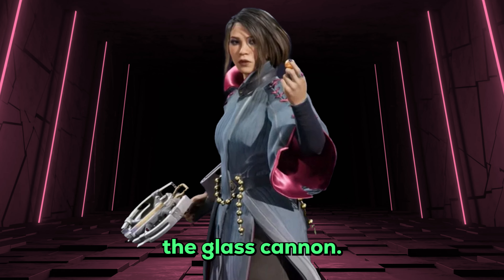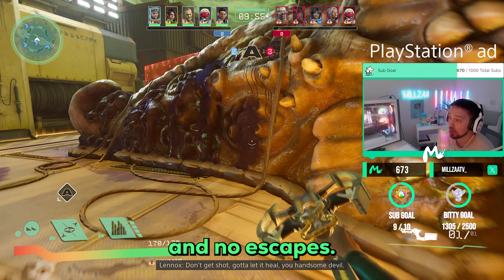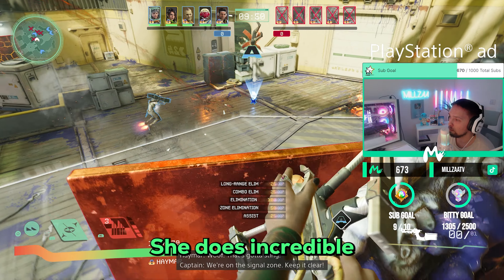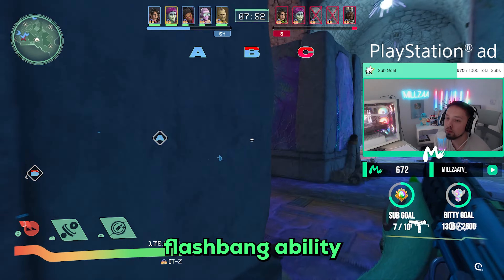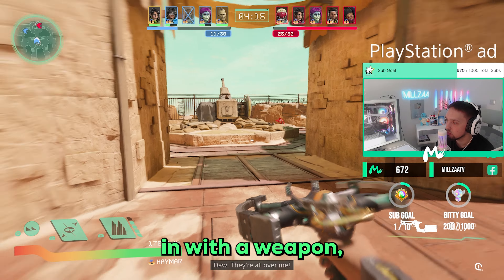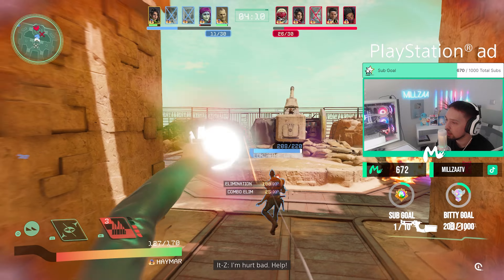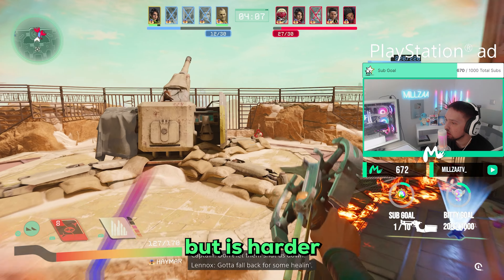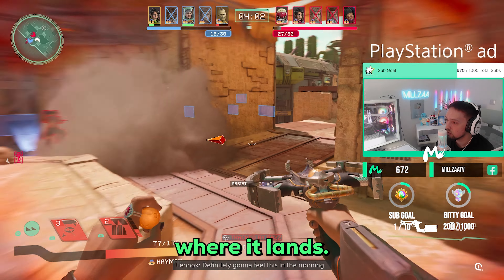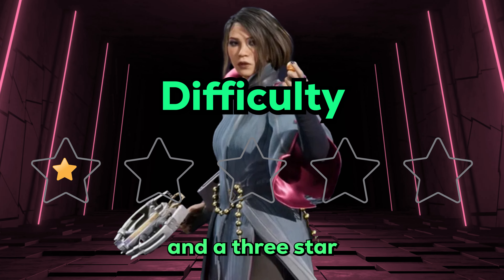Next up we have Haymar, the glass cannon. She does incredible damage but with little mobility and no escapes, she is extremely squishy. She has a very strong L1 flashbang ability that can flashbang multiple opponents, and aiming in with her weapon charges it up for a large amount of damage that can hit multiple opponents. Her R1 also does large damage but is harder to land as it creates a small wall of fire upon impact — enemies can simply move out of it. I'll give Haymar a 4 star strength and a 3 star difficulty.